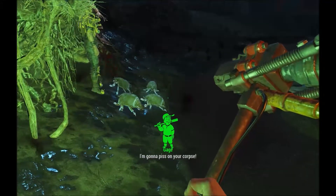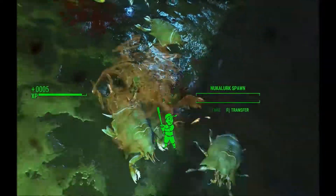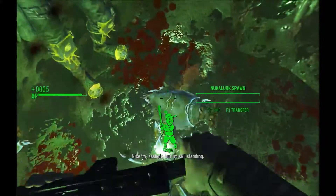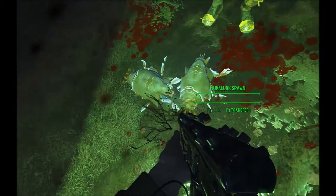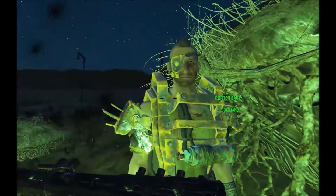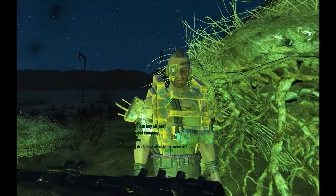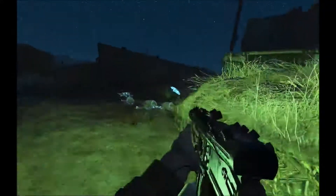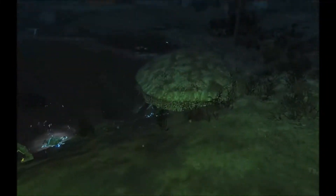Gage got swarmed by baby mirelurks and wasn't fighting back — which is baffling. He had some colorful things to say. 'What's up boss, you need something boss?' No — I don't know what to make of that. Whatever.